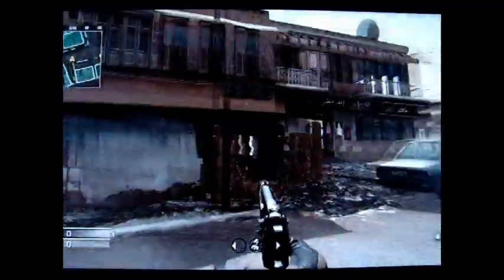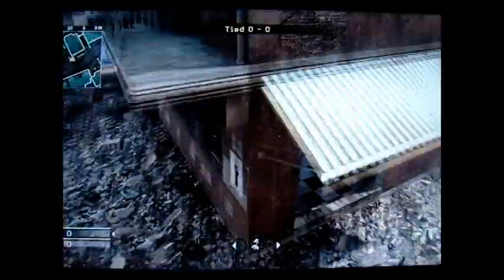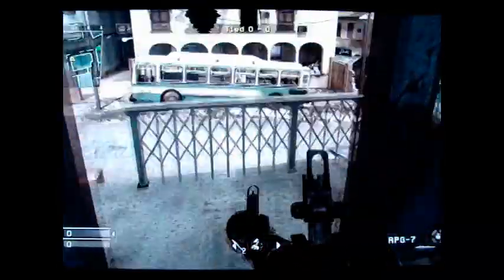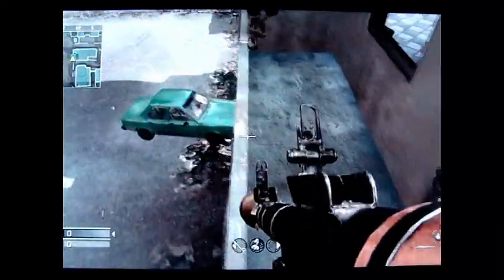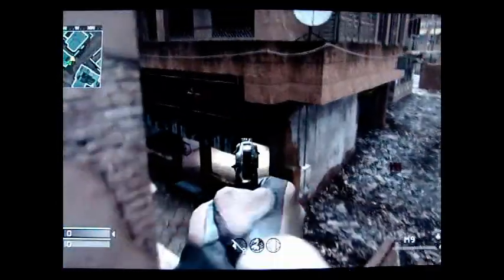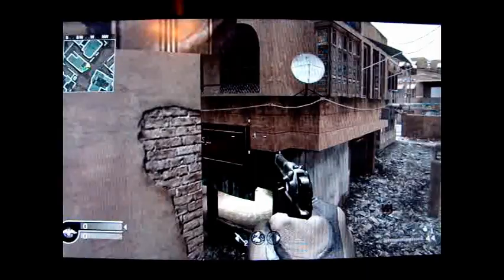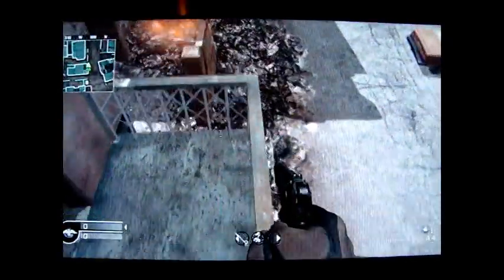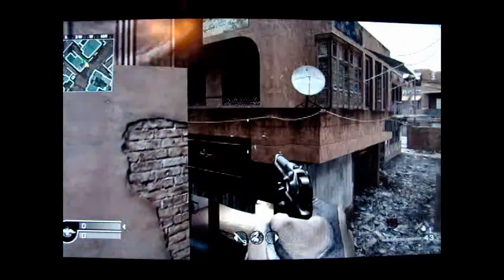I'm going to show you how to get up on that building right there. You're going to get a rocket so you can rocket strafe — go up this way for a faster way. Then you run and jump, and from here you want to either strafe or rocket all the way to that sign right there. Now I'm going to strafe there, so you back up a little and then run straight, just like I did right here.